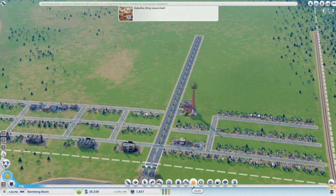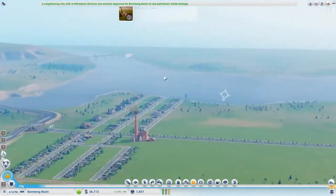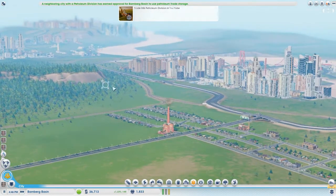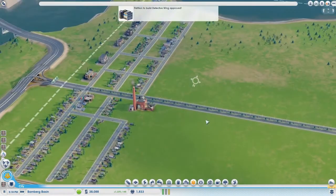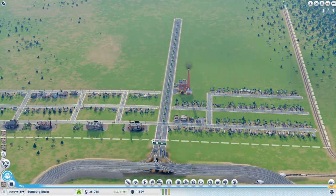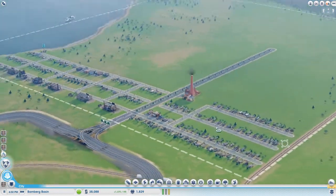We need a hospital, they're going to complain. Detective wing research - oh it finally happened! One of the other cities did it. Where is everything? It's one of those over there - they finally have an all-connect throughout the region properly, because normally it's just where the road or the rail connects to another city. This time it's going - look, petition to build detective wing approved. Anyway, this city I think we're gonna go for the leaderboard.